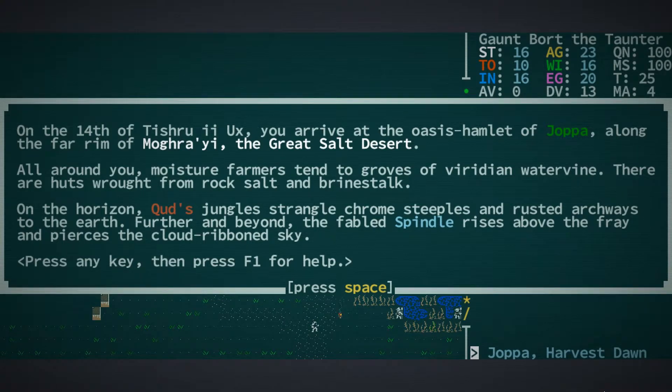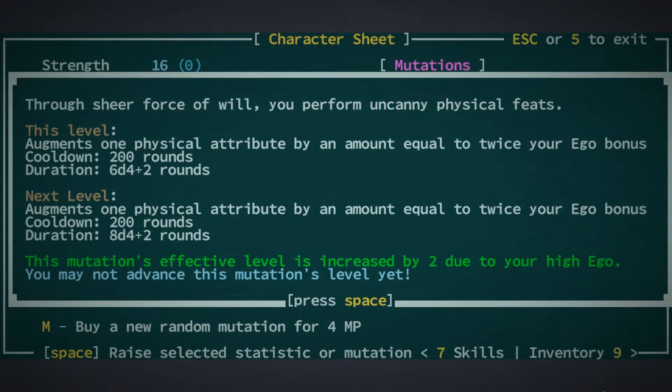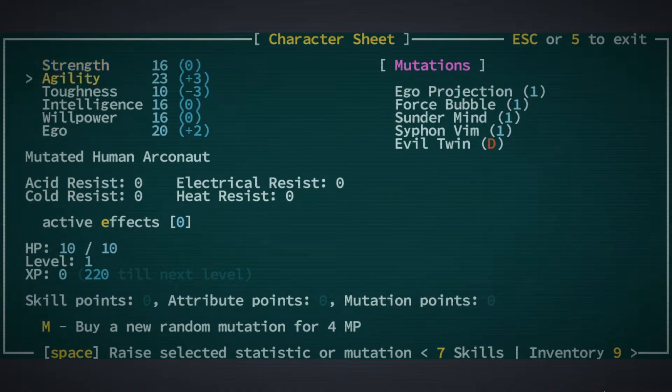It is the 14th of Tishru, and as always we're starting in the Oasis Hamlet of Joppa along the far rim of Mogra Yi the Great Salt Desert. Let's have a look at the character screen. Ego Projection: through sheer force of will we can perform uncanny physical feats. Because I've leaned right into the mental mutations, this is a way of buffing one of our physical attributes at a time. It has a very long cooldown but lasts for a reasonable number of rounds — using this skill we'll be able to buff strength, agility, or toughness.